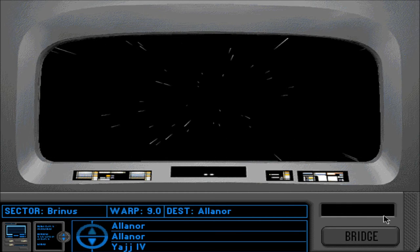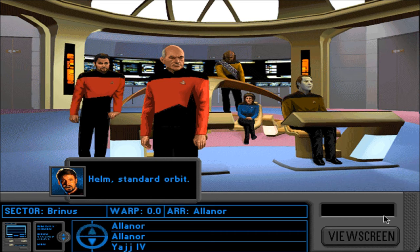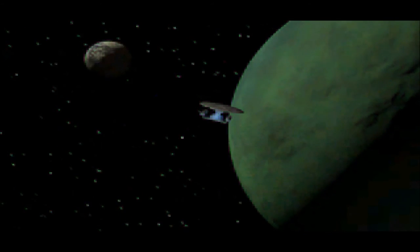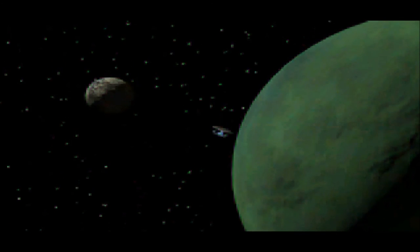The Borg — entering the neutral zone — must be a thin sliver of neutral zone space there. Standard orbit. We have arrived at the planet Alinor where we hope to find information about the Unity Device — a legendary super weapon created by the ancient Chodak. Though we've managed to travel deep into the neutral zone without being challenged, I feel certain that an encounter with the Romulans is only a matter of time.